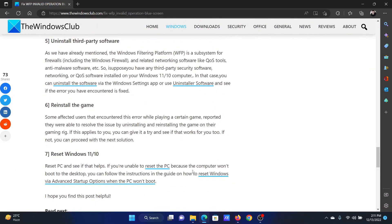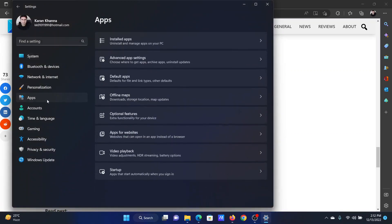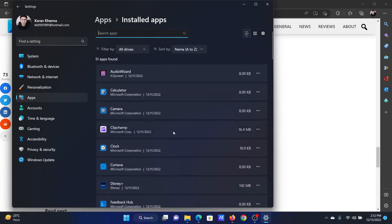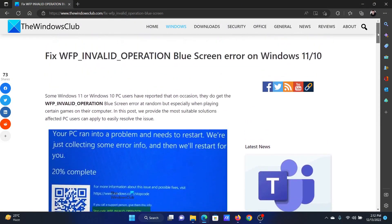The last solution will be to uninstall the game and reinstall it from the manufacturer's website. Right-click on the Start button and select Settings from the menu. Go to the Apps tab on the list on the left-hand side and click on Installed Apps. Locate the game, click on the three dots corresponding to it, and uninstall it. After that, you can reinstall it.